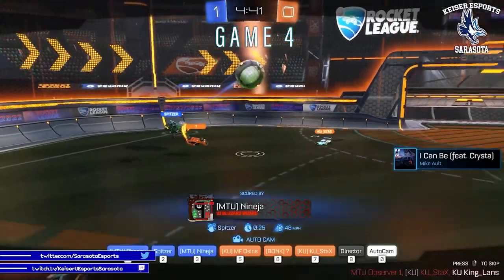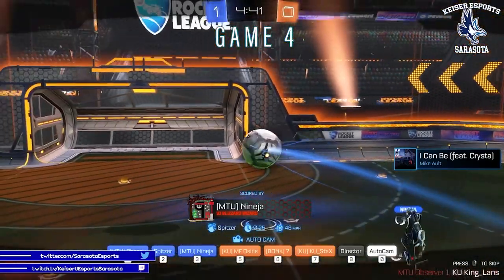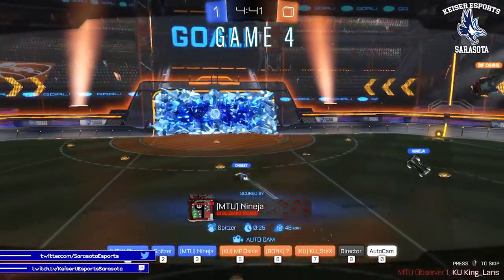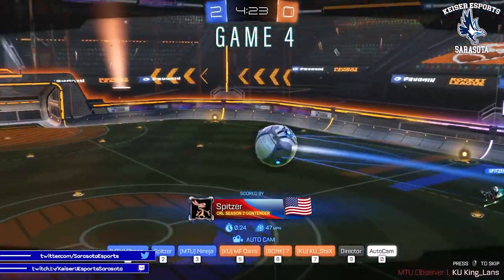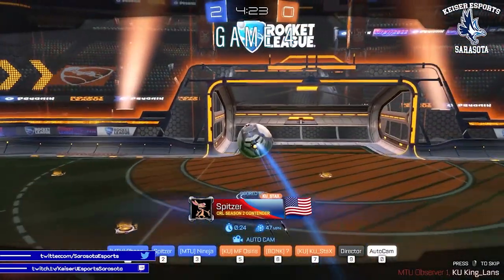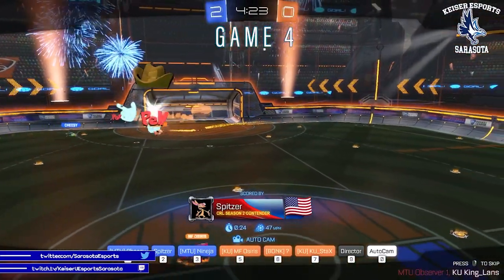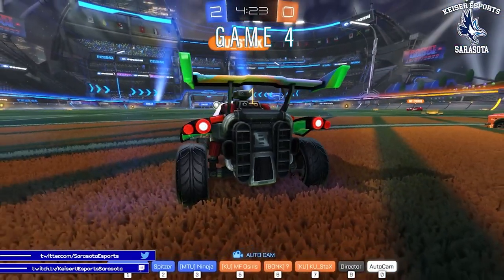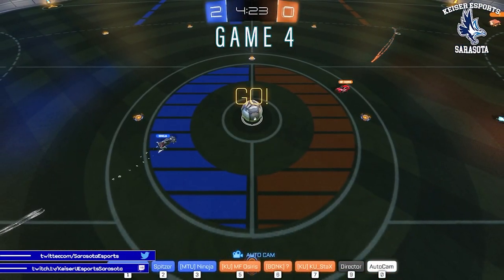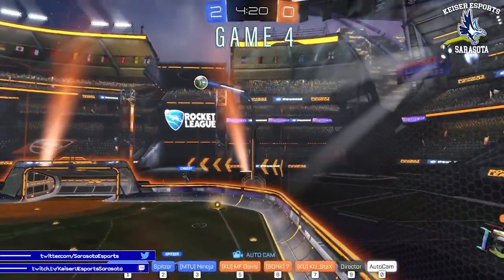Ninja — wow. Spitzer set it up for Ninja there midfield. Kaiser just — no opposition there, no one in there to beat. Kaiser player backfield far enough on that rotation. We had nobody on our side. That rotation — you've got to have somebody back at all times, someone there to catch the empty space of your play.